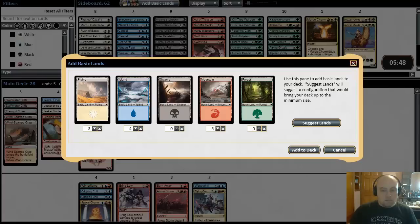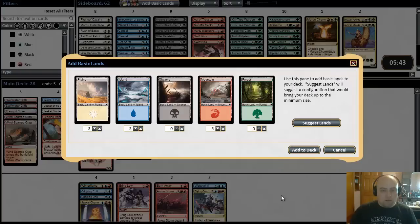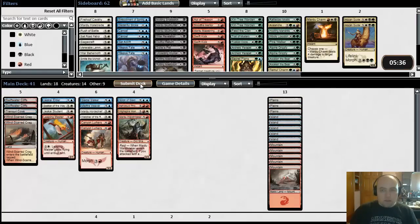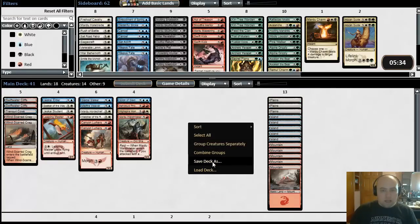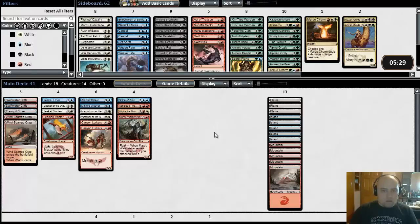So our cut is: we want 3 white, 5 blue, 5 red. This is 41 cards here. I'm going to submit this deck right now and save this deck as Jeskai. Now we have this Jeskai deck saved.